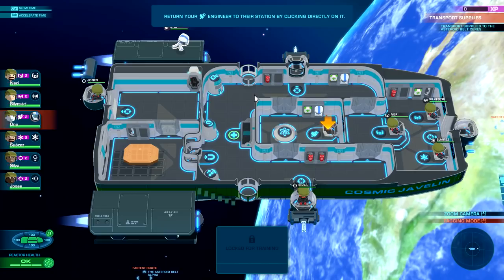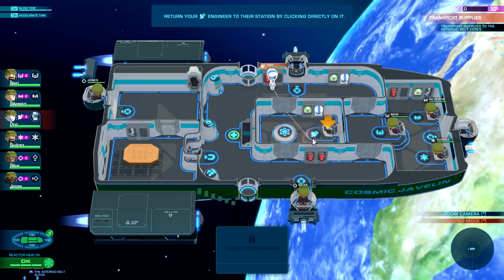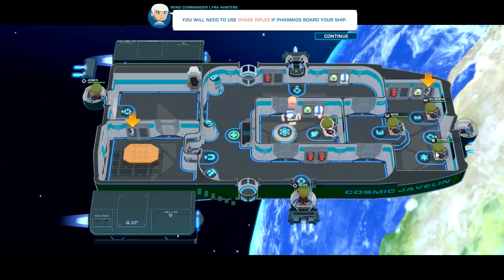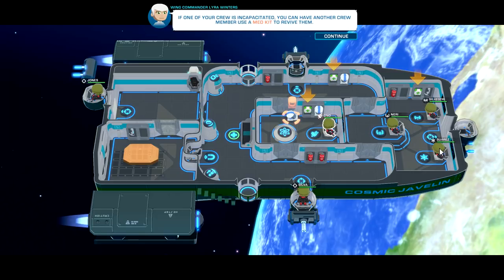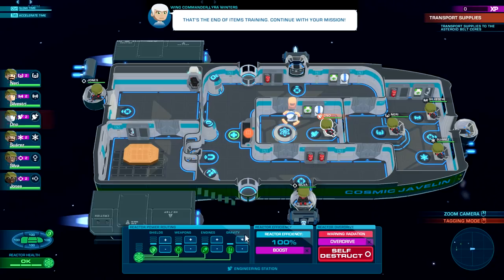Let's go back inside the ship. We can throw this away. Oh no — put your suit away, dude. He just threw it on the ground. Use the phase rifle — that should be this guy. Med kits can also revive other crew members — cool. That's the end of the training.